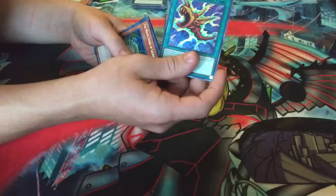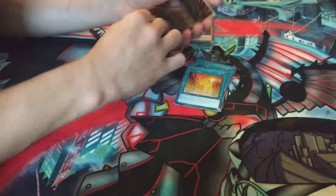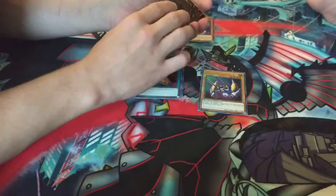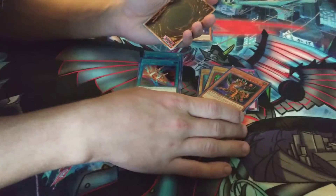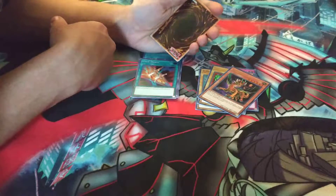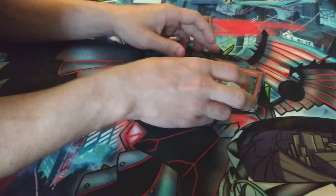So we got Flute of Summoning Dragon. Let's pull this upside down for the big reveal — Dragon's Ravine. Pretty interesting. Cost Down. X-Head Cannon. We got Eradicator Epidemic Virus, that's pretty nice. Lodge-In. Ooh, Tiger Dragon — that's pretty interesting. When this card is Tribute Summoned by tributing a Dragon-type monster, you can target up to two set cards on your opponent's spell and trap zone and destroy those targets. So it's like a Twin Twister on legs! For face-down cards. Spell Reproduction. And White Stone of Legend.